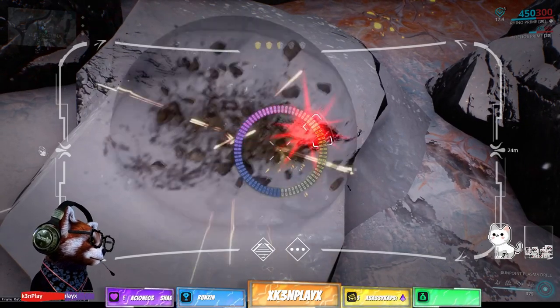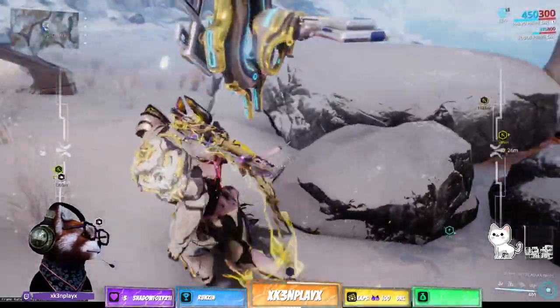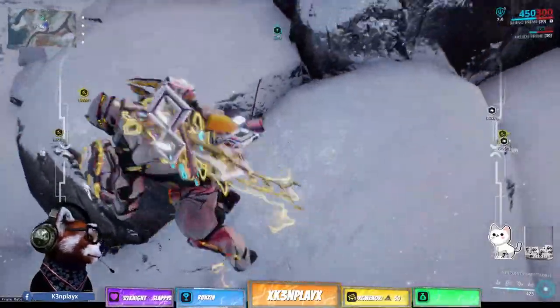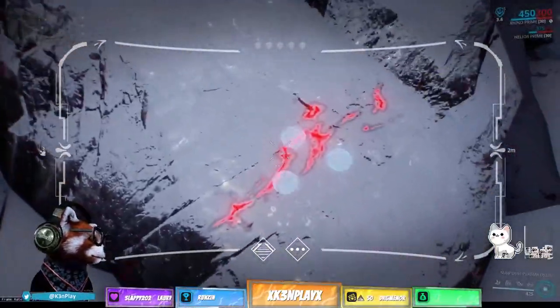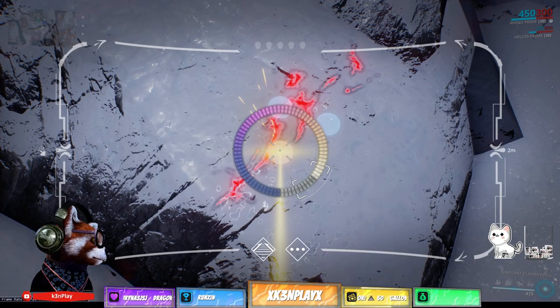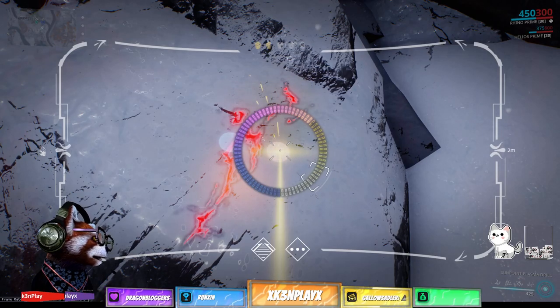Hesperon is the most rare mineral in Fortuna because it's a very heavy usage mineral and the drop rate is also very, very bad. I know of a place where it will have a higher chance of dropping Hesperon, so maybe I can go there and let you guys know.